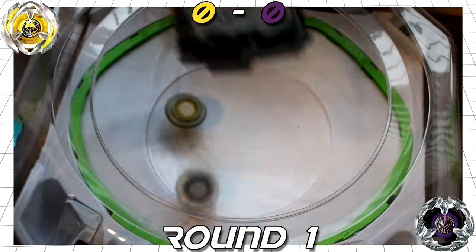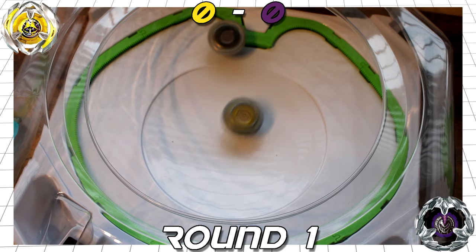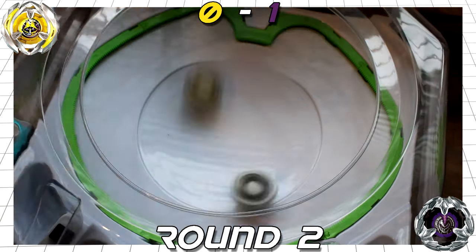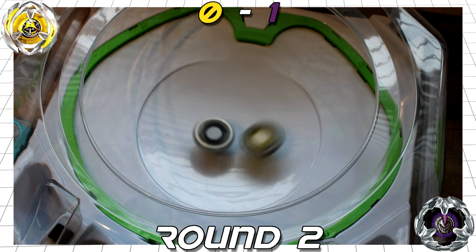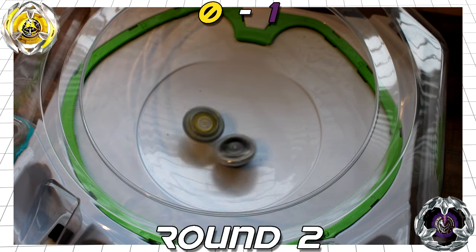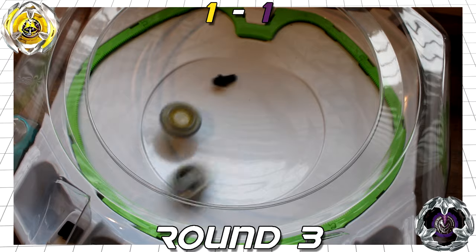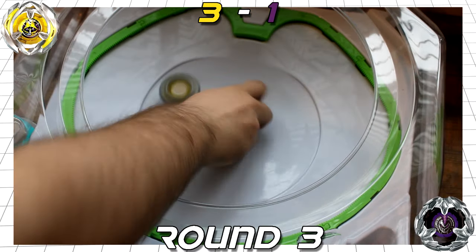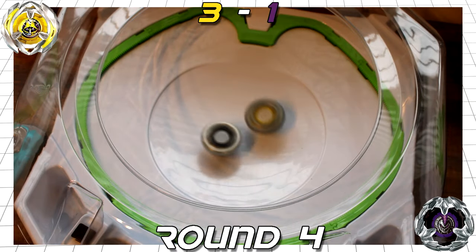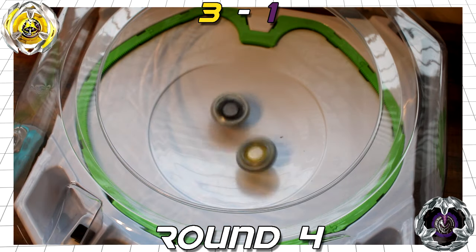Moving on to the test battles, the first Bey it's up against is one it should, in theory, have an advantage over — the defence type, Knight Lance. Round 1 is fairly embarrassing: no flashy combo moves, but Wizard takes the recoil of Knight's contact points, is destabilised, and outspun by a defence type. In round 2, Wizard successfully avoids most of Knight's attacks and turns the battle into a war of attrition — exactly the right conditions — until one final collision knocking each other to the outer perimeter, with Wizard just barely hanging on and outspinning Knight. Round 3: short and sweet. Knight rides the extreme line in position for an extreme finish, but Wizard doesn't budge and counterattacks Knight, scoring 2 points. In round 4, Wizard trades hits with Knight, slowly chipping away at its spin, resulting in it toppling over before Knight and being spun out once again.